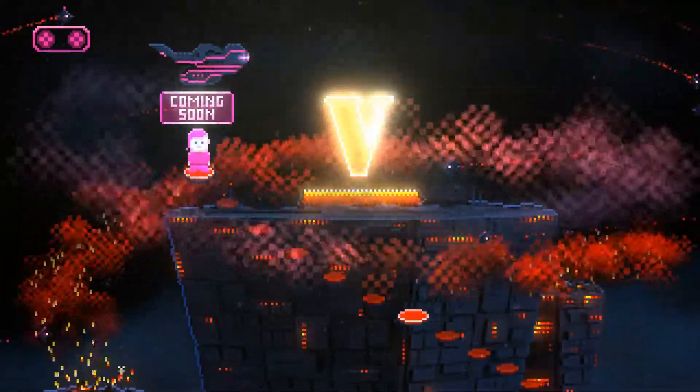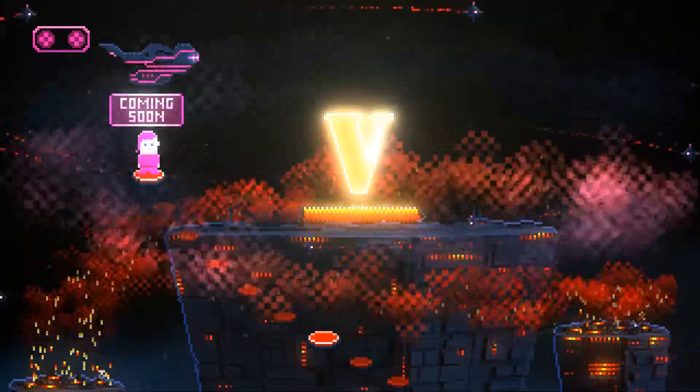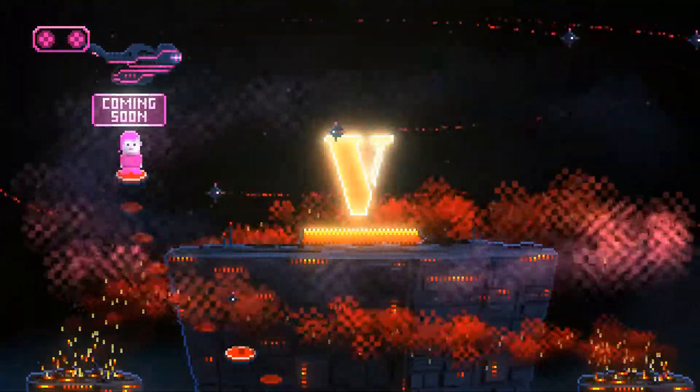Finally, I'd like to show the overworld again. Here's a war factory. It spews out smoke, fire, embers, and has a ton of wind and clouds. All environmental effects that were added this week.